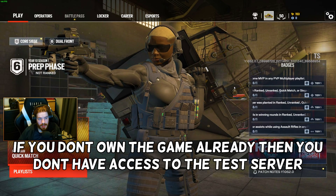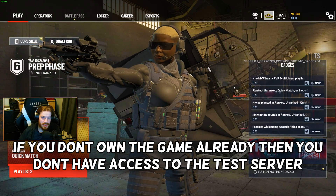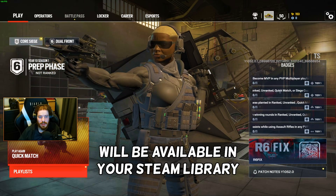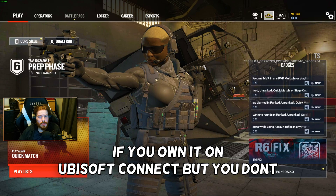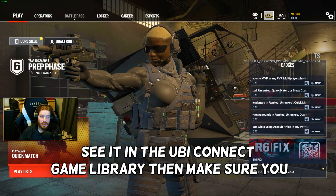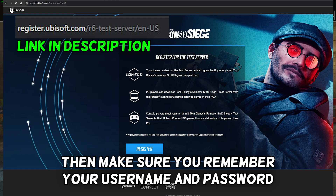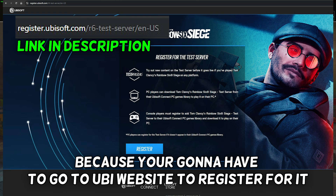If you don't own the game already, then you don't have access to the test server. If you have the game on Steam, the test server will be available in your Steam library. If you own it on Ubisoft Connect but you don't see it in the Ubisoft Connect game library, make sure you remember your username and password because you're going to have to go to the Ubisoft website to register for it.